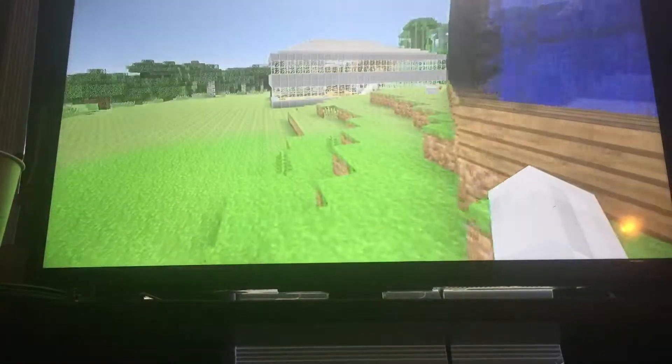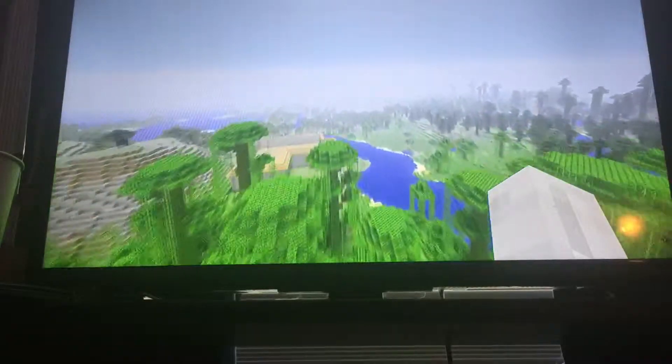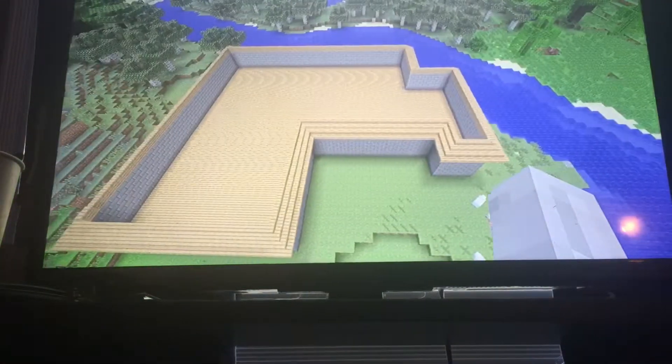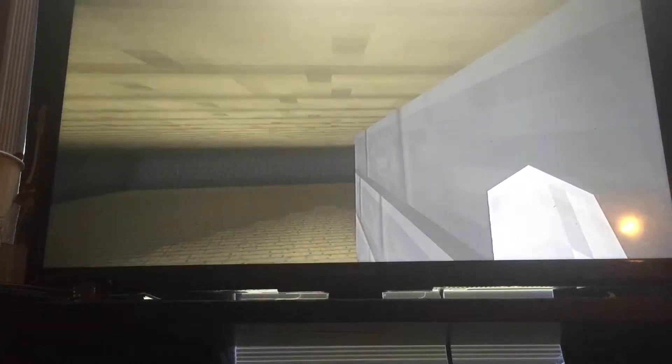Here's my front yard. I guess we can go ahead and fly over to his house. This is what he's got for now and it does have two floors. Aaron, no wonder there's gonna be mobs in your house — it's pitch black in here.